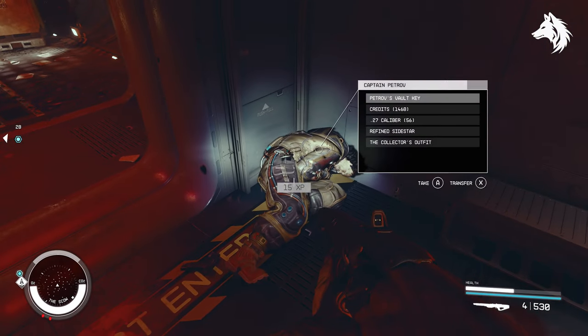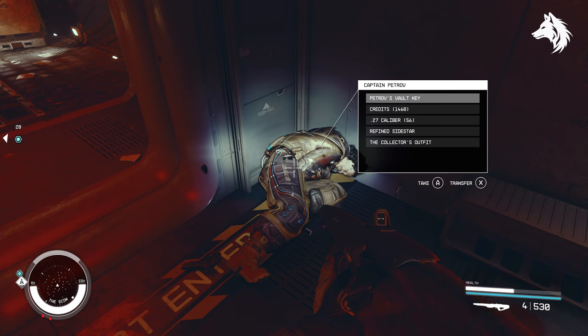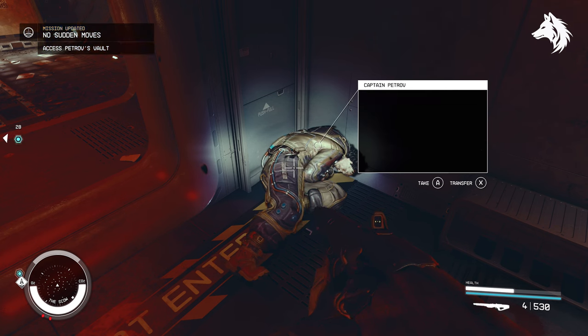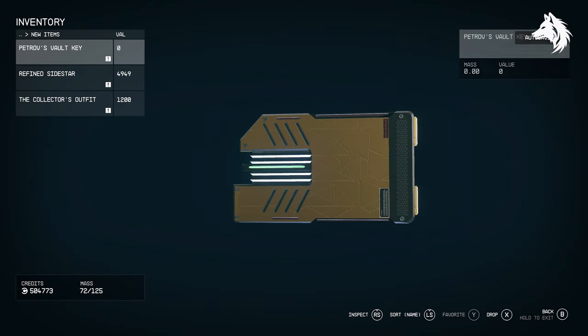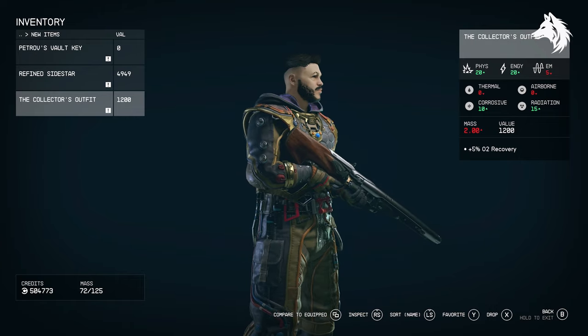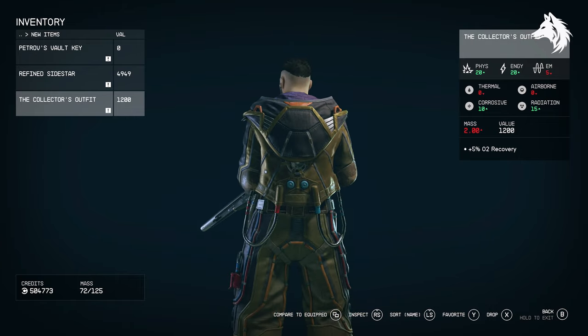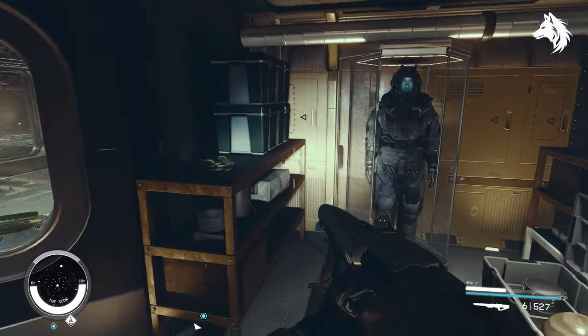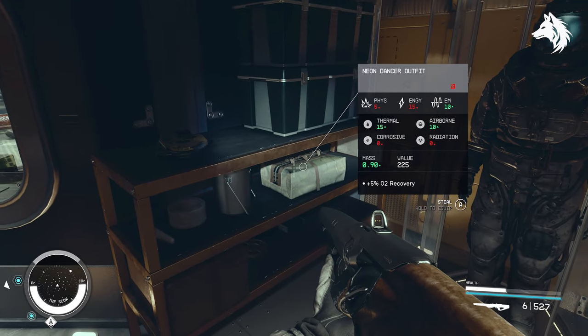Next, if you decide to kill Petrov you can steal his unique outfit, The Collector, which I think looks really good. Lastly, in his vault you can steal a Neon Dancer outfit.